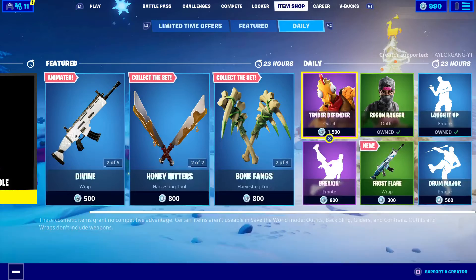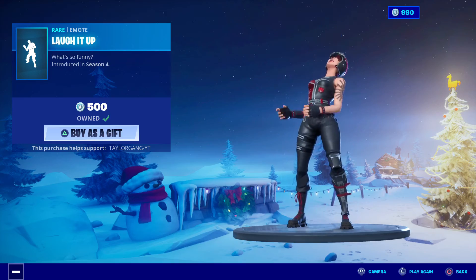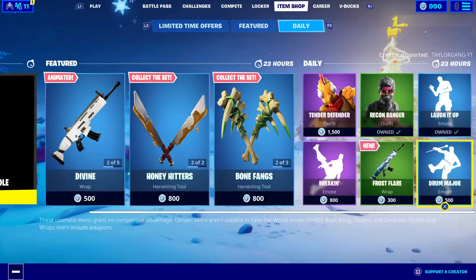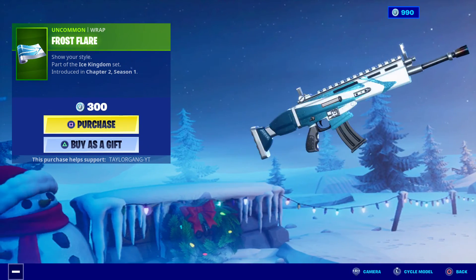The Chicken Tender Defender, 1,500 V-Bucks. The Recon Sweat Ranger, 800 V-Bucks. The Laugh It Up — trolliest emote in the game. Drum Major — hey Harry, I see you! And it looks like we got the Frost Flare, nice colors on that.